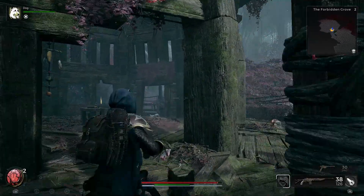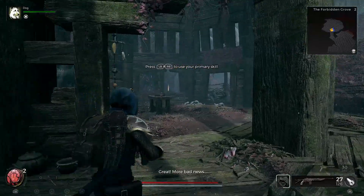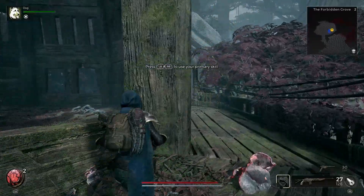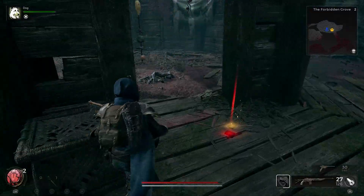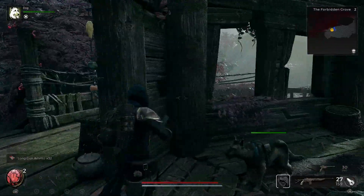Encountering an unhandled exception error while playing Remnant 2 can be frustrating, disrupting your gaming experience. This error typically arises due to unexpected issues in the game's code or compatibility conflicts. However, you can address and resolve this error by following specific troubleshooting steps.